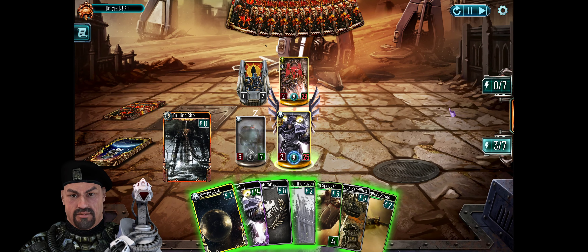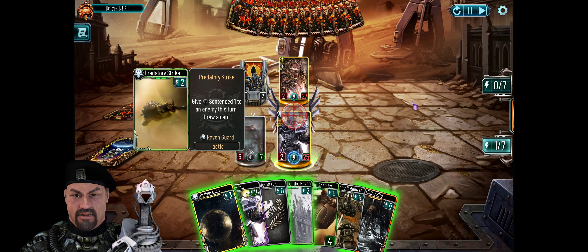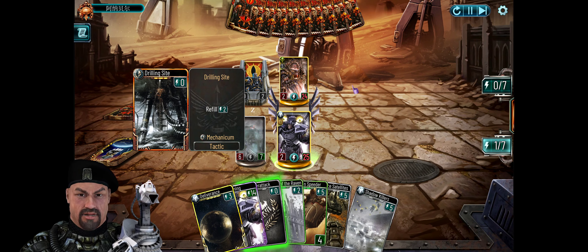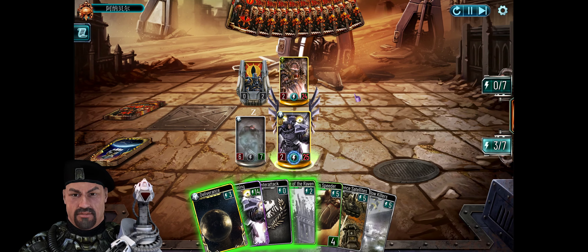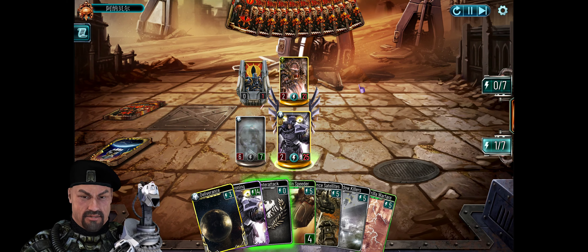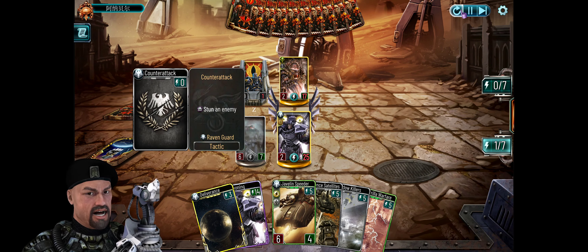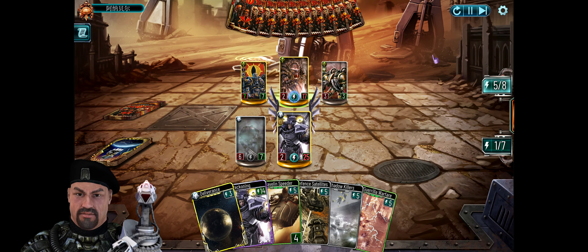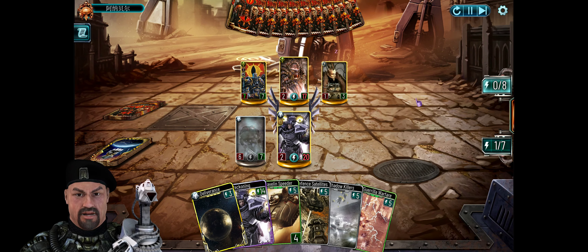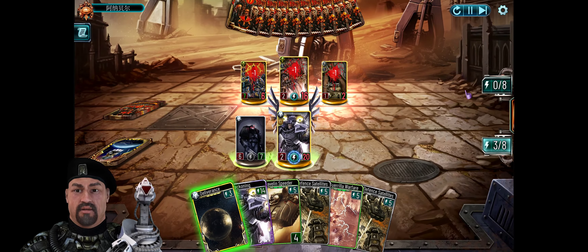We put him out, give predatory strike, it hits into everyone and you see his passive ability already kicking in. Another predatory strike again gives more damage. We refill the energy, give the Curse of the Raven, doing another damage. The counter-attack stuns, so now he cannot remove him. We still have Deliverance so we could hide in the shadow. He's on 70 health by turn eight — shadow killers trigger his additional effect again.